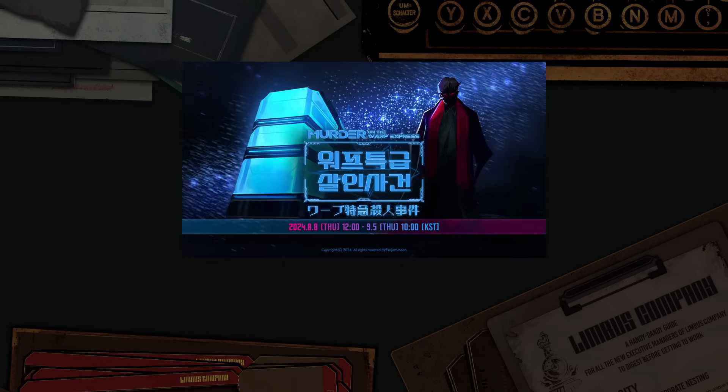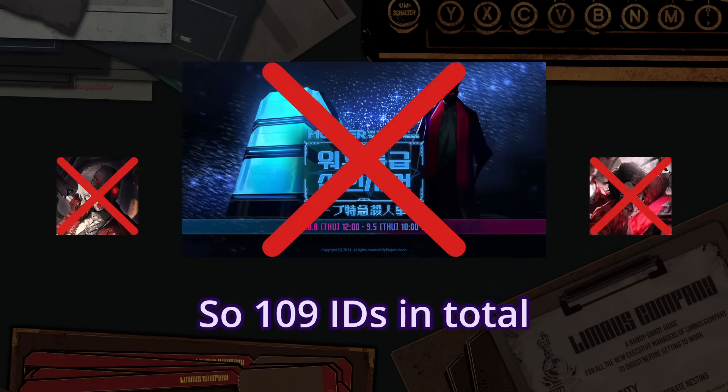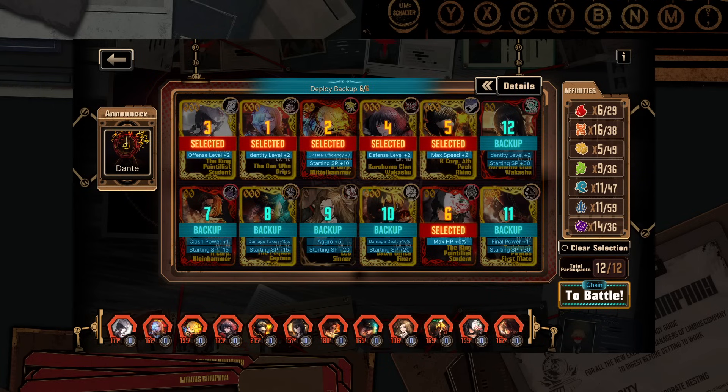It will take into account all IDs released before the Murder on the Warp Express event, not included. A note that with a new type of chain battles, which substitutes field members by backup ones when dead, if you want to exploit it, it might enter in conflict with a more appropriate bench, but let's not worry too much about that for now.